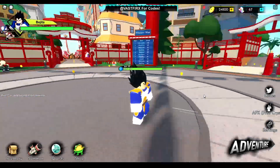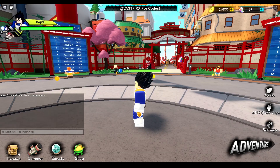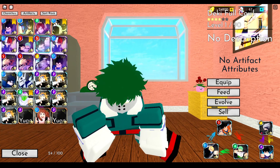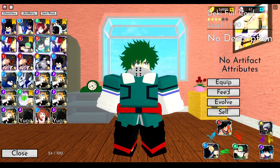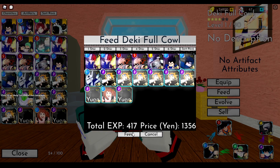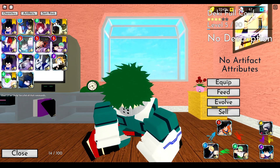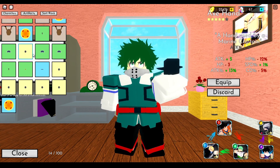What's good y'all, we're back again with another showcase. We're going to be doing Deku — he's a new unit that came out this update along with a bunch of other My Hero Academia units. I have him at level one, so I'm going to feed him a bit. Let's use some three-stars as well. I'll feed him a Bakugou dupe and a Todoroki dupe to get him to level five. Now let's find a good artifact for Deku.